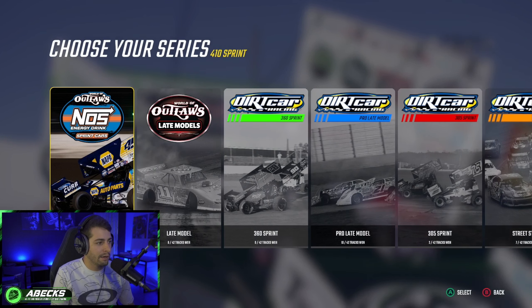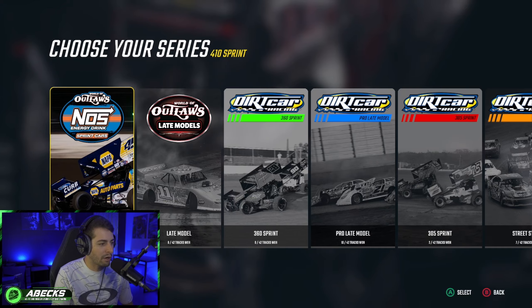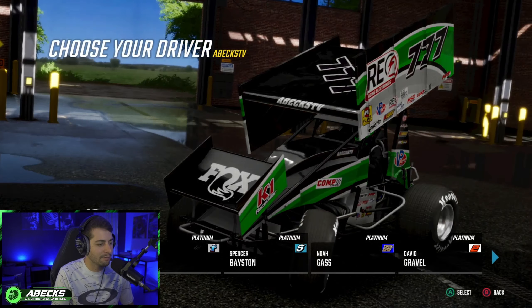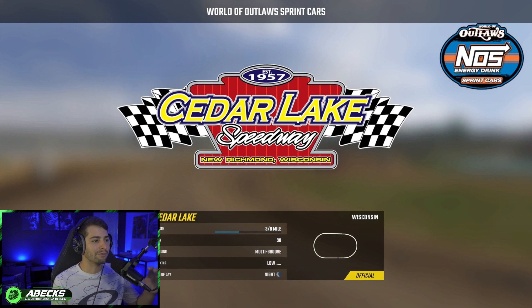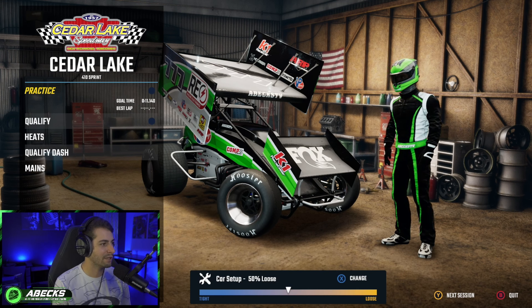We're going to jump directly into a quick race and then go to the World of Outlaws NOS Energy Drink sprint car. Of course, we have to use the triple seven sprint car - there's no ifs, ands, or buts about it. We'll select that and head over to Cedar Lake. This is going to be really fun in the sprint car - we've got a couple of grooves, the bottom line and the top line. I'm going to keep the car balanced at 50/50 for this practice session and see how it rolls around the track.